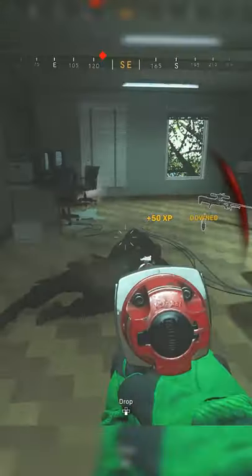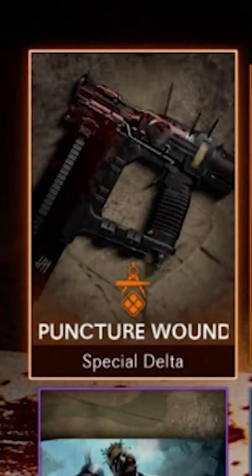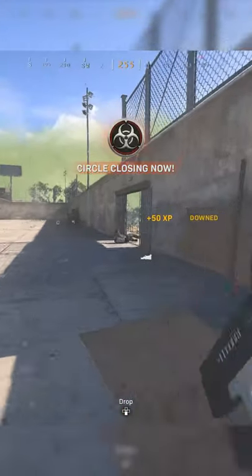So there are two easy ways to unlock the new nail gun. The first way is by buying it in the store with COD points and it'll give you a variant of the nail gun. The second way to do it is by unlocking it through the challenge.